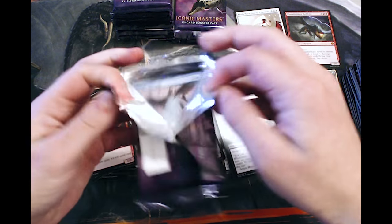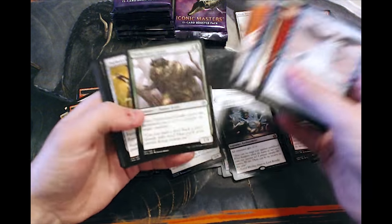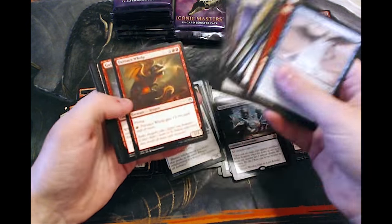I believe they just released new playmats, and Elesh Norn is on one of them. So I'm kind of interested in getting that just because it's my favorite card — weirdly, because white is like my least favorite color.